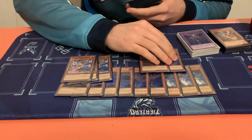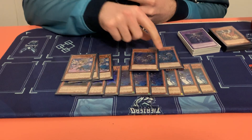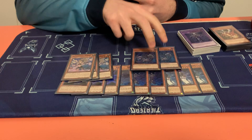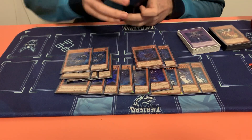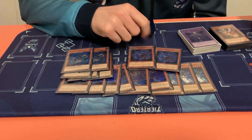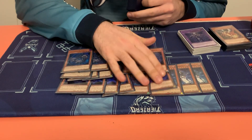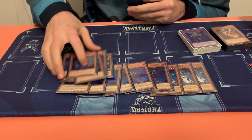I played 2 copies of Shaddoll Beast. He's a utility one but sometimes it comes up where you want to both draw a card and set him in the same turn, so I decided to play 2 — he's also integral to the mirror match. Then I played 2 Shaddoll Dragon for the same reason: you set him as an interrupt with the trap card, he deals with spells and traps, and I wanted 2 just to pop multiple back rows.